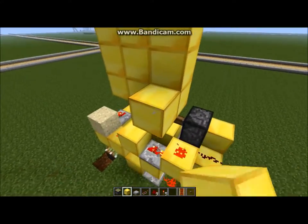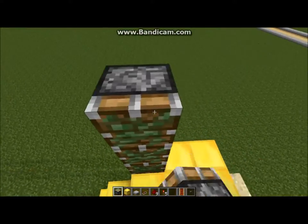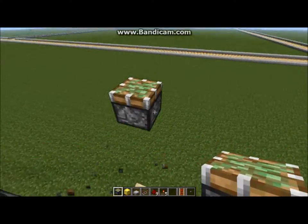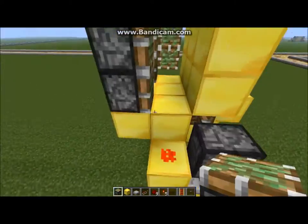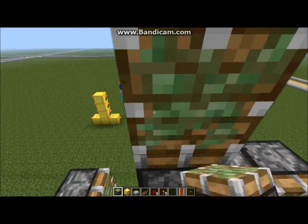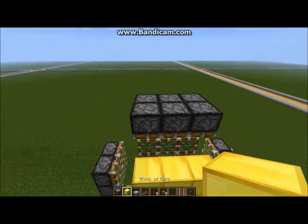Basically all you do now is almost the same thing as last time. Piston, piston, piston, piston, piston, piston, and go out here - put one, two, three. You'll need slightly more pistons in this design, so it's not as resource-friendly, but it's more space-friendly.